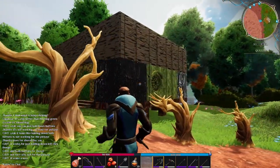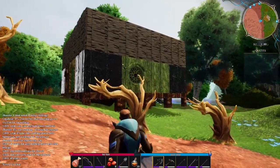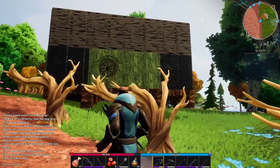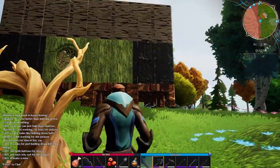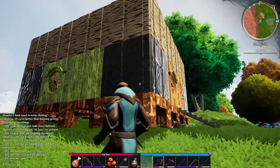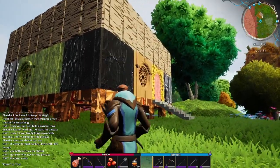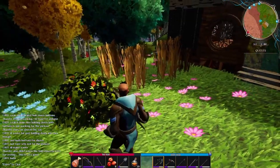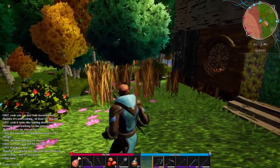It even looks like the foundations are made from sticks. We'll get the full 360 view just to see all the different resources being used, intertwined with the assets here. But this build really goes to show how textures can vary with the same build piece based on what resource you use. We also have a garden in front of this home.